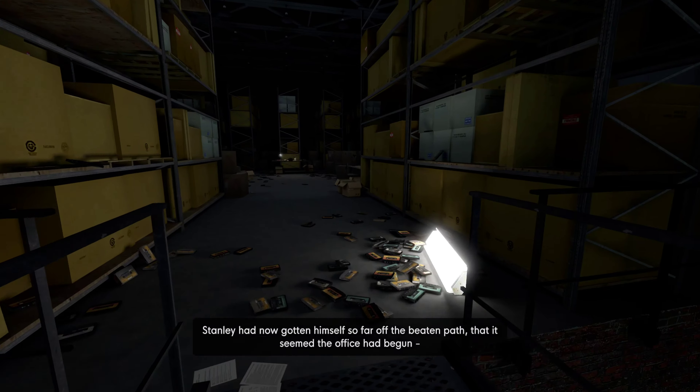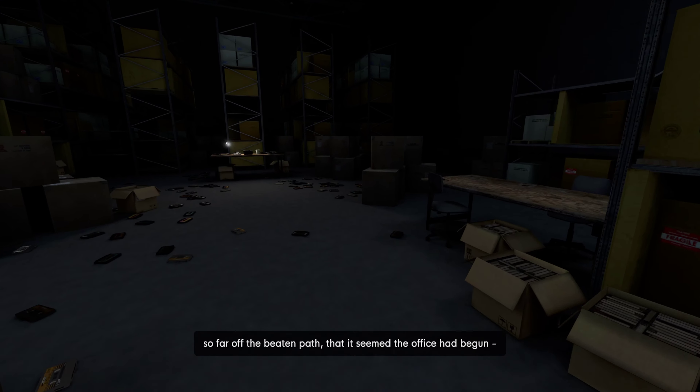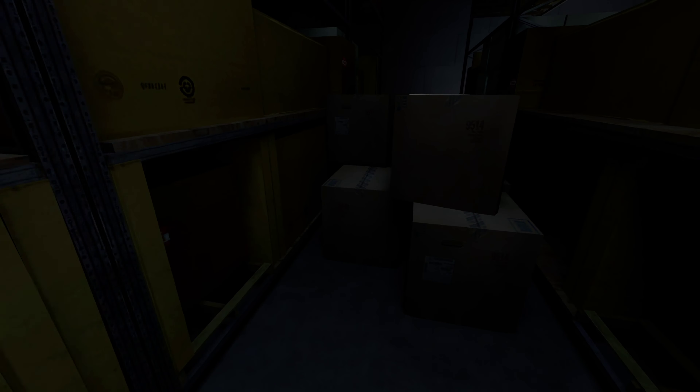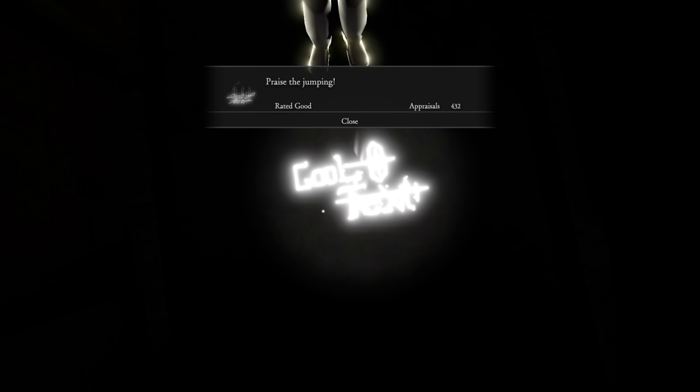Next we're going to head up these stairs, head to the right where the pile of boxes are right here in front of me. Then you can jump up over the top of the boxes and jump once more once you get towards this cool text logo looking thing, and you should see the Dark Souls easter egg.